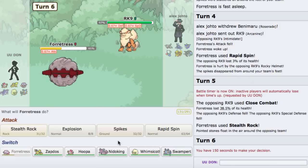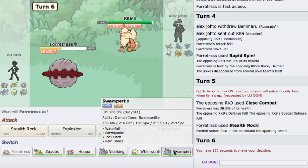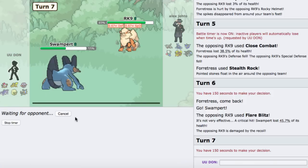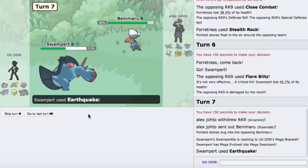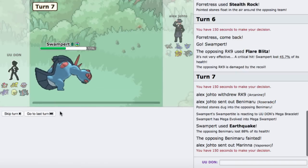I should probably switch out into Swampert. He crits me there — of course he crits. I'm gonna Earthquake here. Mega Earthquake right off the bat should do a lot of damage to whatever he brings in. He brings in Roserade, and it completely OKOs it. I am Adamant Swampert after all.